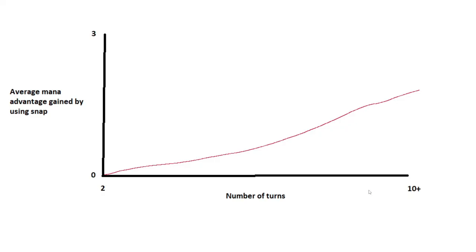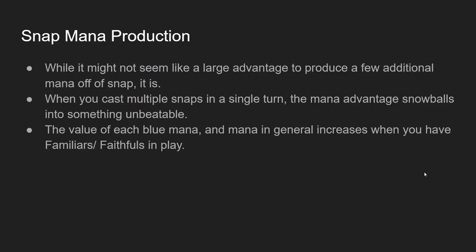Here's a graph of the average mana advantage gained by Snap throughout the game. On turn two, you're not getting any mana advantage — just putting two mana in and getting two mana back. But on turn ten plus, you're more likely to have more Sunscape Familiars and more Azorius Chanceries in play, which increases the average amount of mana you gain by using Snap. You're not always going to gain plus three mana off of Snap, but as the game goes on, you're more likely to gain more mana as you have more resources. When you cast multiple Snaps in a single turn, the mana advantage snowballs into something unbeatable. The value of each blue mana increases when you have Familiars and Faithfuls in play.